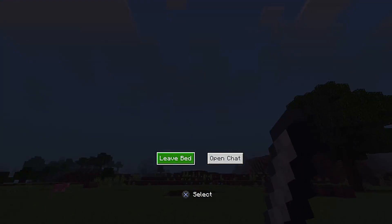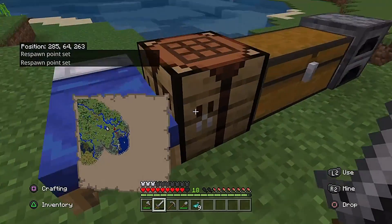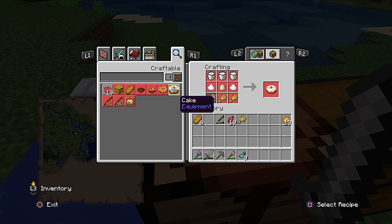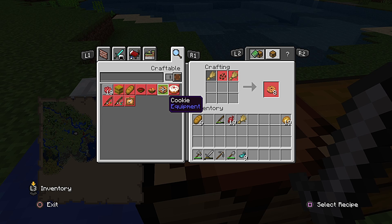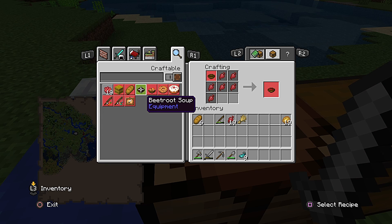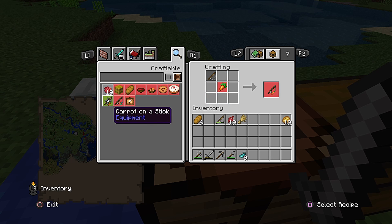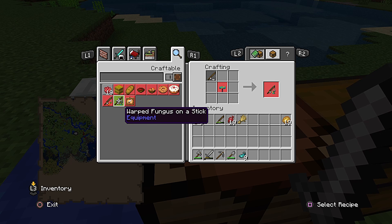If you ever have a question on what an item can be used for, one thing you can try is going over to your crafting table - it'll show you what it can be used for. Here's a cake: wheat, sugar, egg, milk. Cookie is wheat and cocoa beans. This is rabbit stew: a bowl, mushroom, rabbit, carrot, baked potato. Beet stew: beets in a bowl. Carrot on a stick: a fishing pole plus a carrot - that's how you steer pigs. And a warped fungus on a stick - that's for steering striders, which are in the nether.